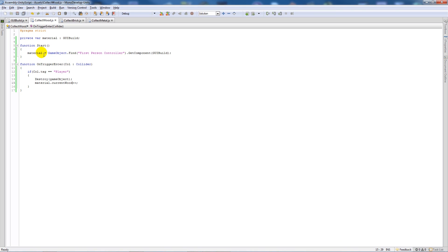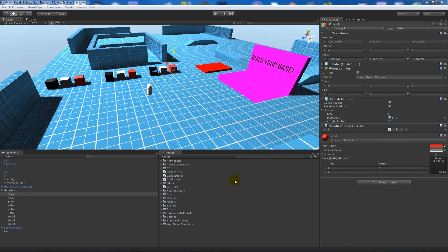When you go inside those objects and it's tagged 'Player', it destroys the object and adds one to whatever the current amount is. So now we're going to get into the actual nitty gritty of the building script itself.